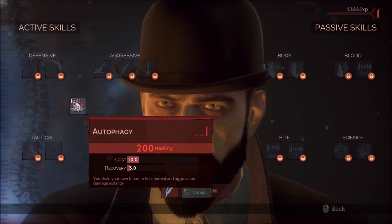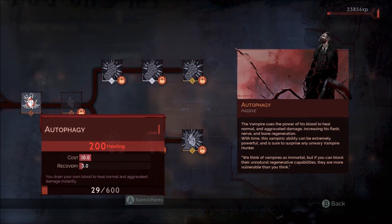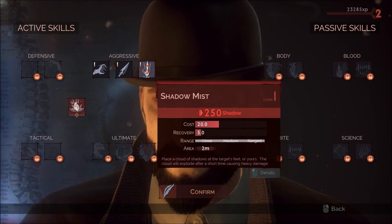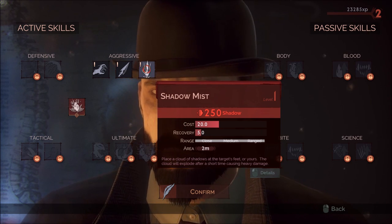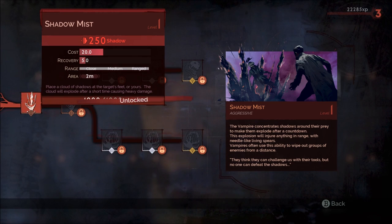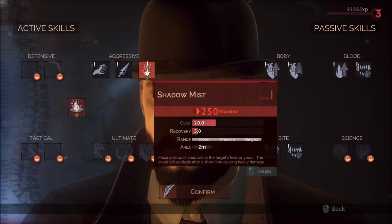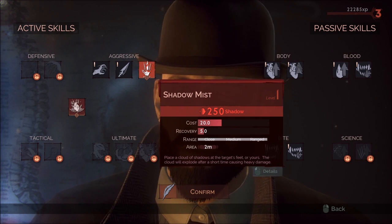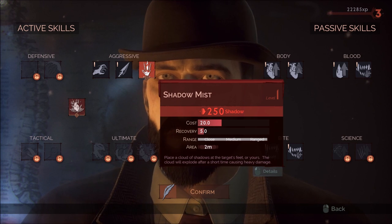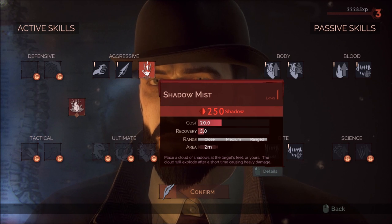To start out, you have to purchase the Heal — it's a great skill, so do that. Next up, pick up Shadow Mist. Why Shadow Mist? Because it's a great ability and your only option for dealing shadow damage. It does an AoE, high damage, and it will stun enemies as long as they're in the area of effect when it goes off. There's a slight delay for the charging effect, but it's not too long.